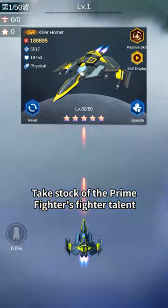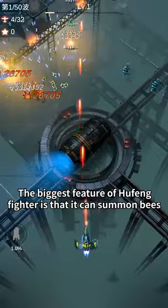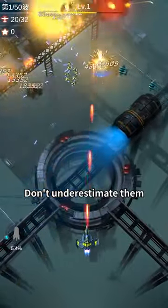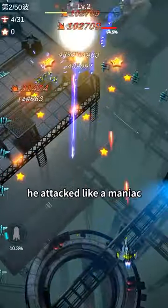Let's take stock of the Prime Fighter's talent. The biggest feature of the Wasp Fighter is that it can summon bees. Don't underestimate them — the little planes pack a punch like a chicken. At the sight of the enemy, they attacked like maniacs.